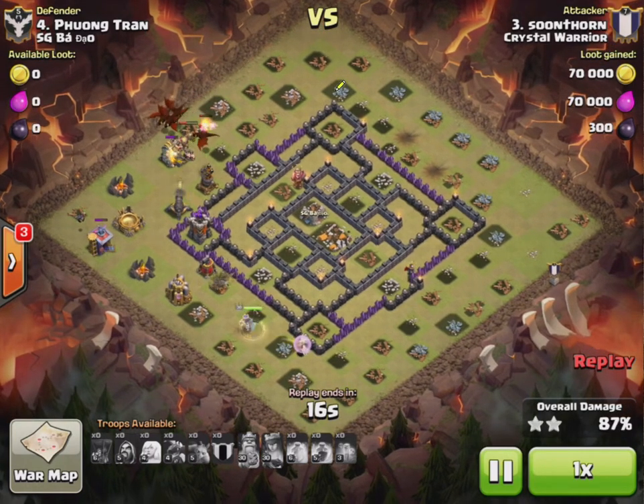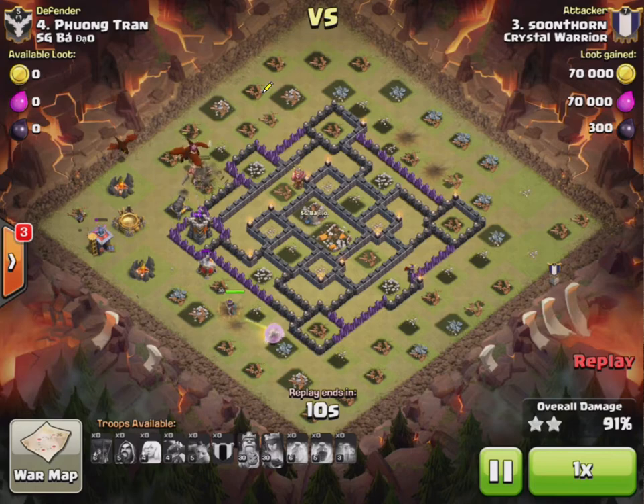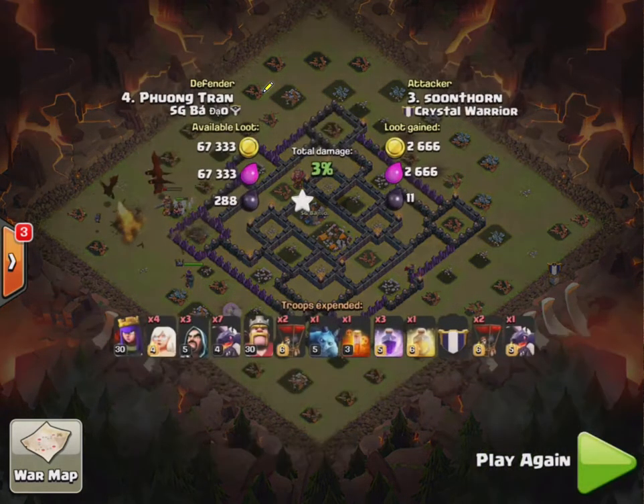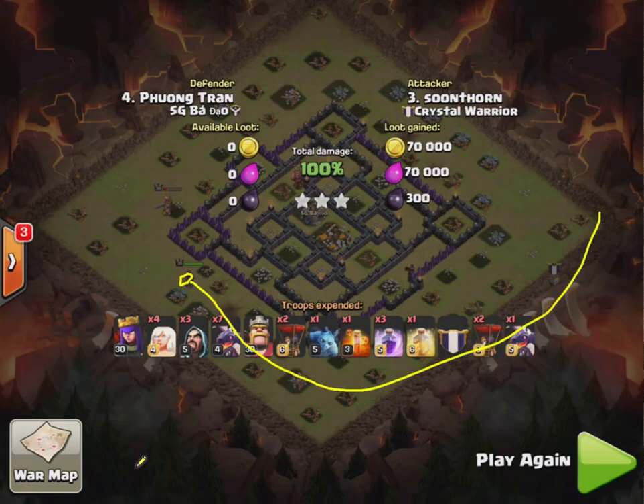And it worked out great. The way the dragons went to the top, met up with the king, and now they're just coming down and finishing everything off. Some more skellies, which are just minor for dragons. And this is how far the queen got after 2 minutes 30 — she got to this point, all the way from here. Good indication of how long she takes. If it was a full 3 minutes, she probably would have got to about here. That's not too bad at all.